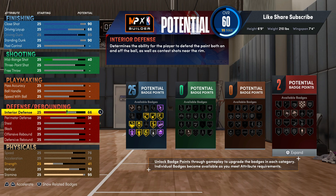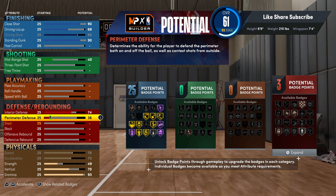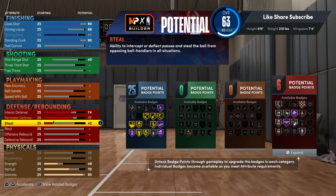Go to your interior, you want to go 74. Your perimeter defense, 77. And you're gonna have silver clamps and silver menace on the 6'9" build — that's really some heat to be able to keep up with the guards and everything.